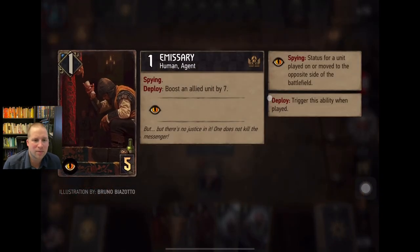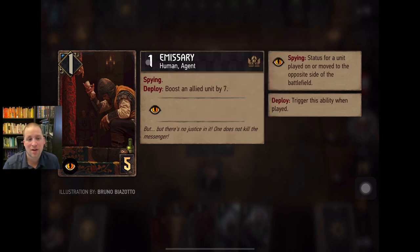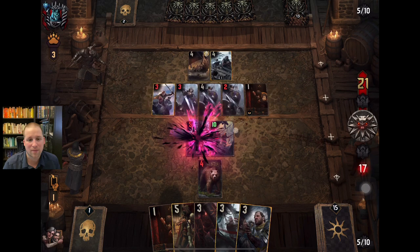Spying units are actually your units, but you play them to your opponent's side of the board. You can use them to ruin Pavko's ability — as you saw in my Scoia'tael deck, he will only do one damage instead of two when there is a card on his side that is not Scoia'tael. This Emissary is Nilfgaard, not Scoia'tael, so he can ruin things for them in that way.